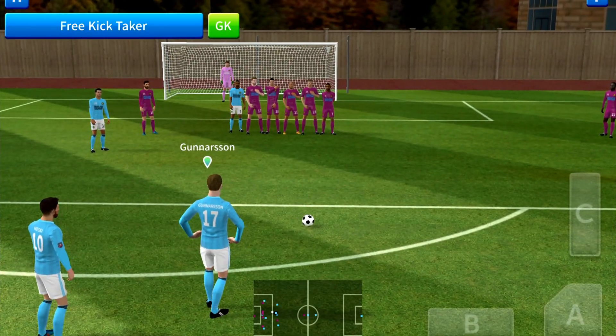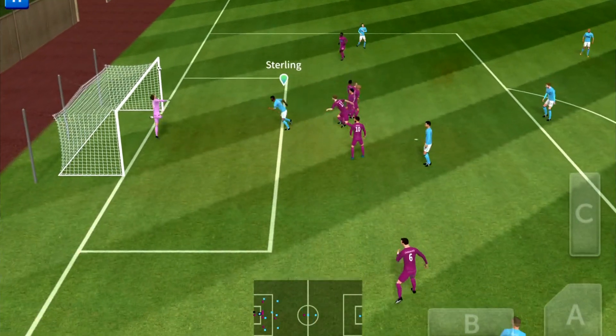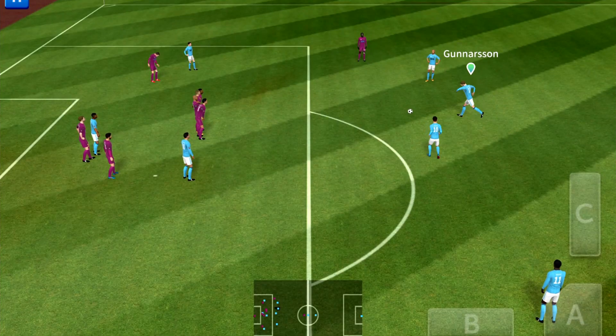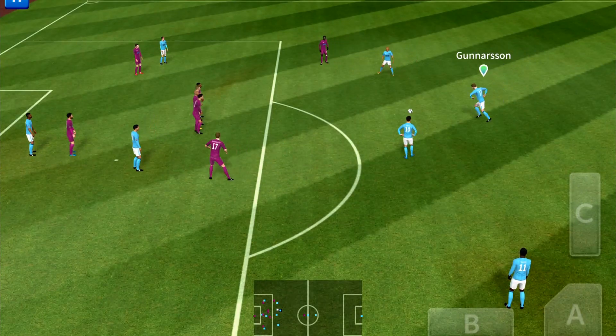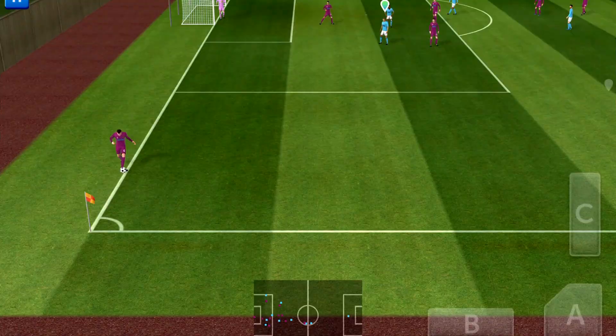When you're close like this, you want pretty much just half power. So just half because you're close — pretty much just half so it goes over the wall and goes into the net. This one's a little bit farther out, so you have a little bit more margin of error. And that one's good.